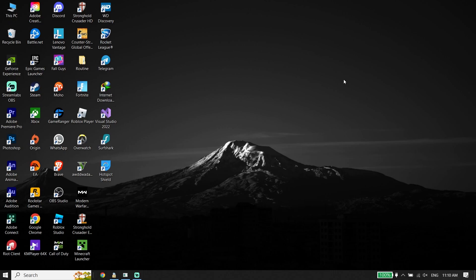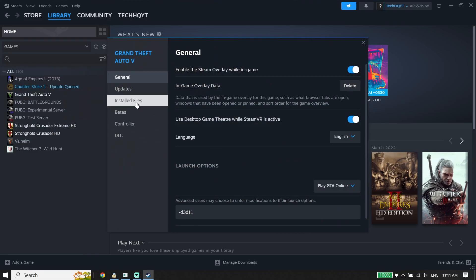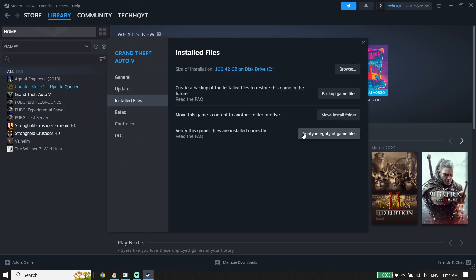For the first solution to fix FC24 lag, stuttering, or FPS drops on PC, first of all just go ahead and open up your game launcher like Steam or Origin. Then go ahead and click on Library. Now all you have to do is right-click on EAFC24, go down and click on Properties, click on Local Files, and then click on Verify Integrity of Game Files. Just go ahead and verify files.